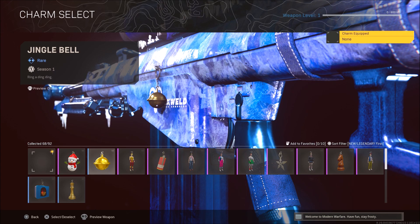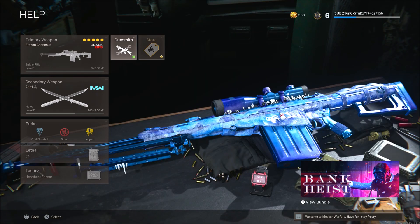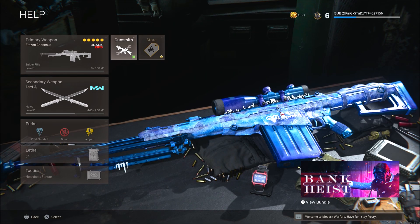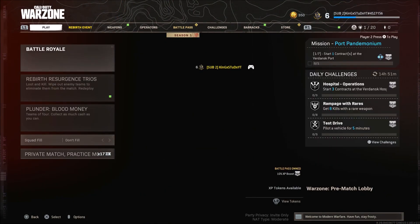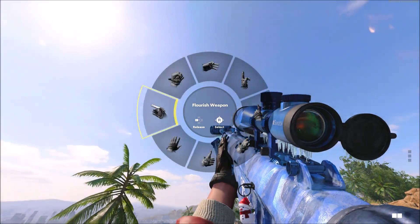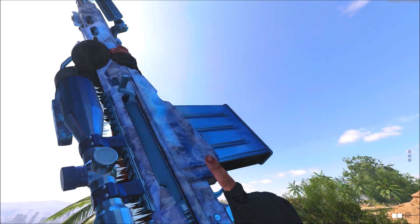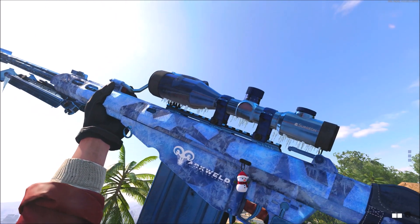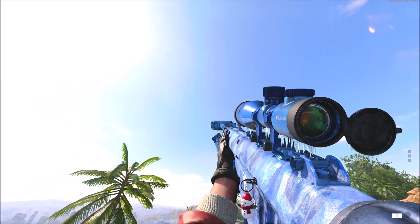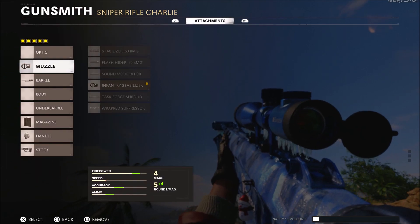This camo looks really cool and I'm a big fan of it — I think a lot of people will be using this. The Barrett also got a buff recently, so it might be more fun in Warzone and Black Ops Cold War multiplayer. Here is the Frozen Chosen sniper — the camo has a very Christmasy ice feel with icicles coming from the scope, which looks really cool.